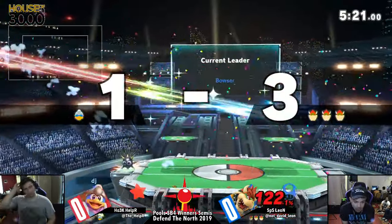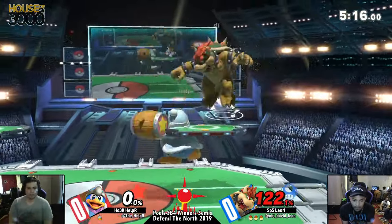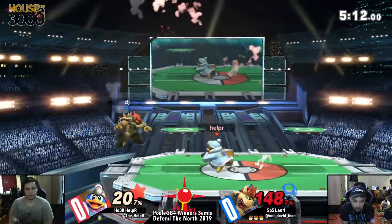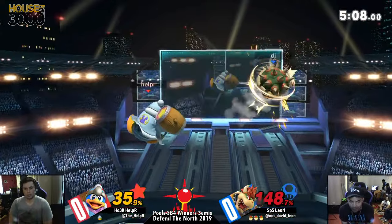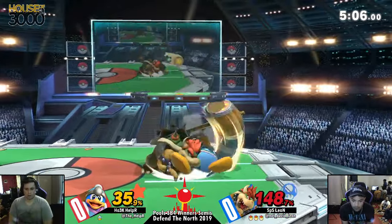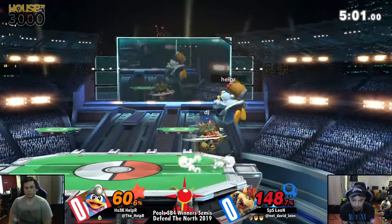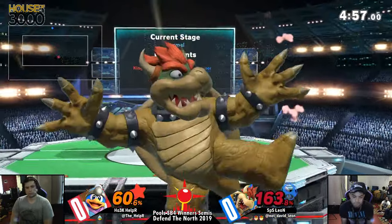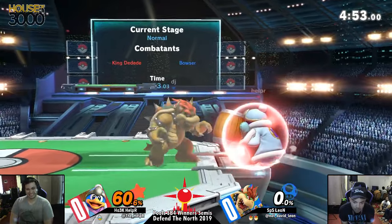You cannot do that to Bowser. He's a tough guy — big boy, tough guy. Up throw! Up B! He wanted all the damage. That's not true at all. As you see, Helper is just de-hying out. Helper taking the first stock right there — that was up air? Yeah, up air.